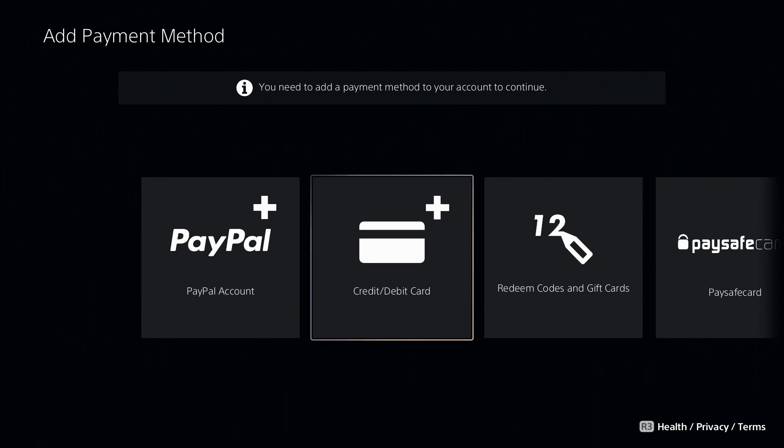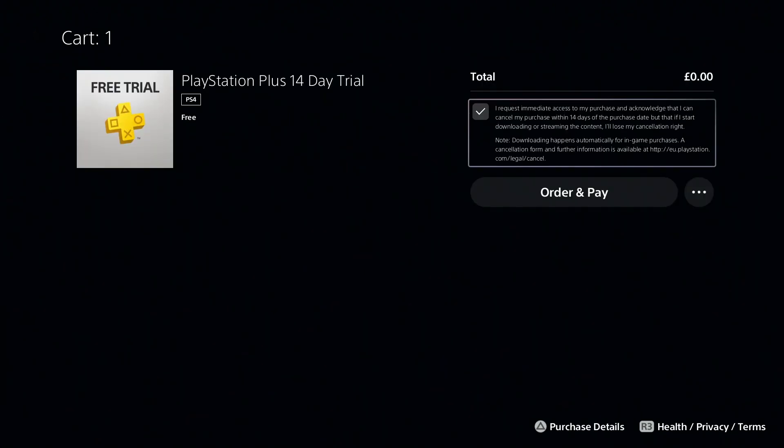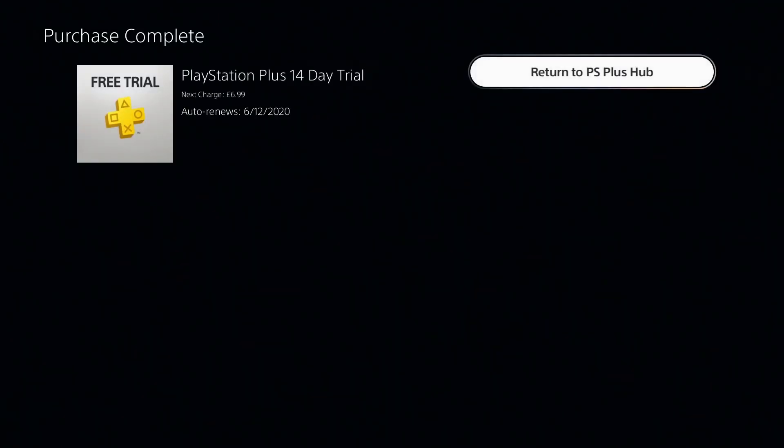We have to add a credit card. Give me one second — I'll add my credit card. There we go, I added my credit card. Now I hit 'Order and Pay Now', wait for it to process. We emailed a receipt to you. PlayStation Plus 14-day free trial — next charge is £6.99, auto-renews the 6th of December 2020.